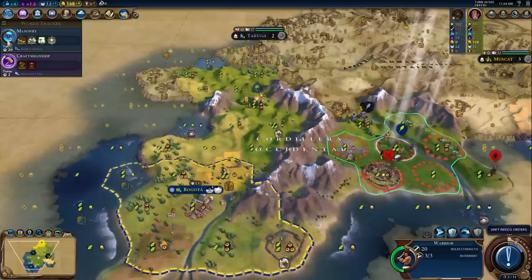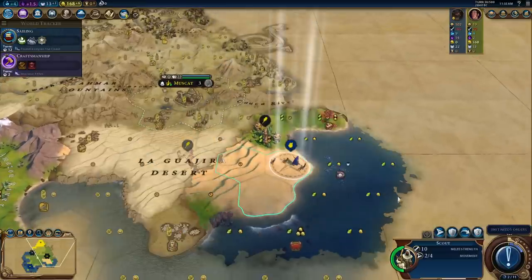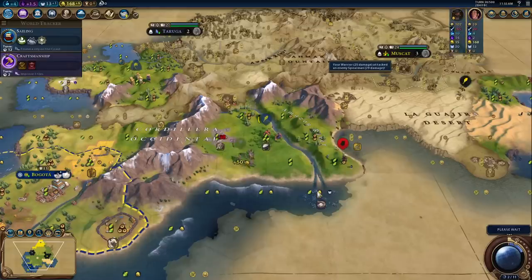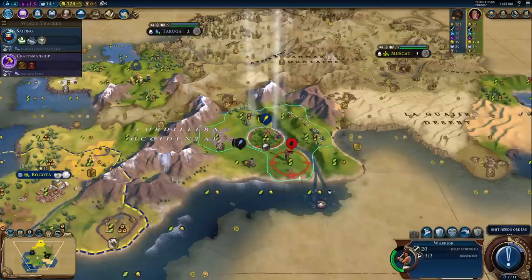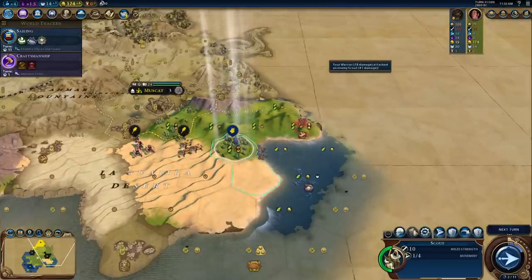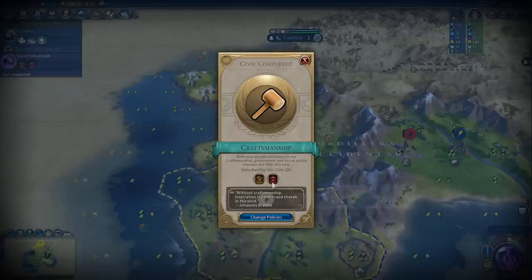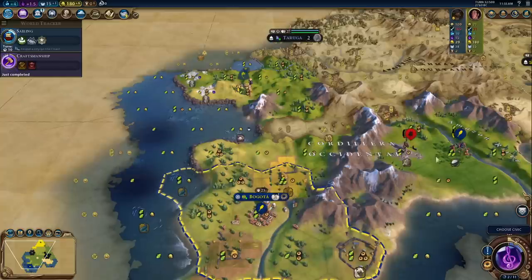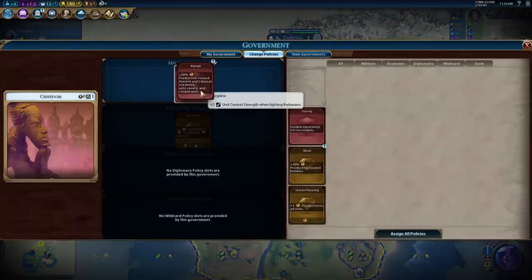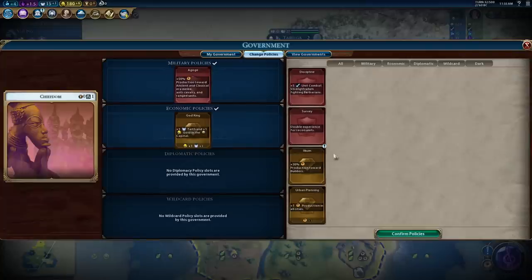I'm going to work on sailing because we're going to get the Eureka in time for it to be useful. I'm hoping this barbarian unit doesn't come in - son of a bitch! That's just rude. I thought he would sit there and heal. I'm actually very annoyed. I might put the scout on auto-explore. I'll change our policies in a sec. I'll take the bonus attack. We are working on a warrior. I don't think we're going to get a lot of barbarians here. We've got to keep God King running for now.